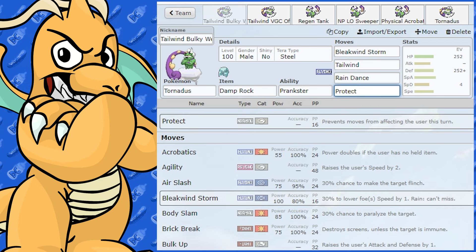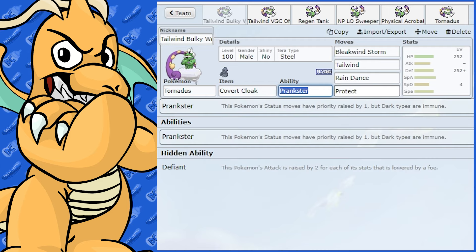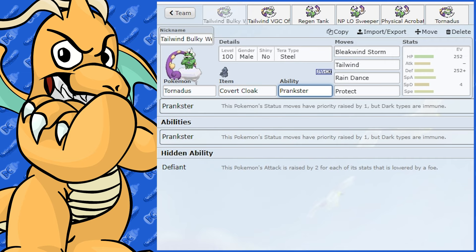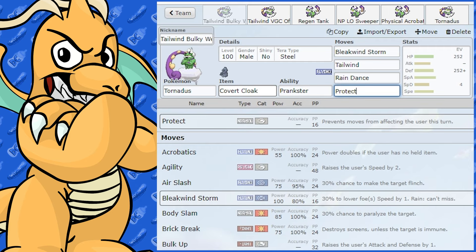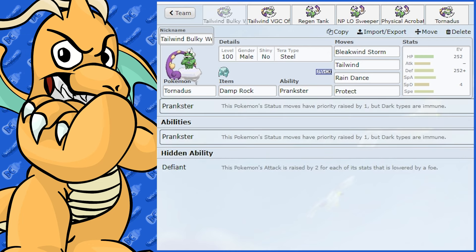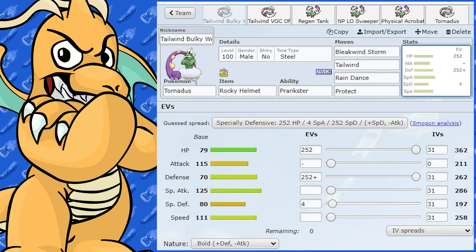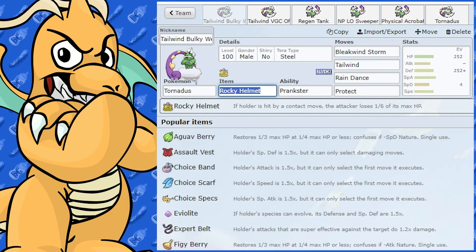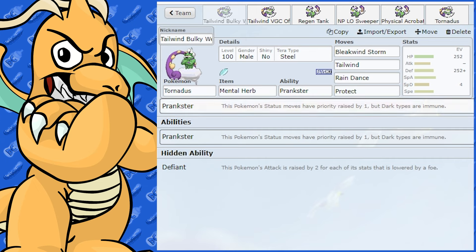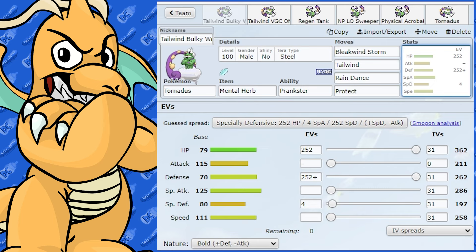I like Protect because it saves you from initial moves like Fake Out, and since you'll be going first with Prankster anyway, you don't have to worry about running Covert Cloak. Damp Rock is definitely a good item. Rocky Helmet wouldn't be too bad either for some extra damage. Mental Herb is another option — if you get Taunted, you'd only be able to use Bleakwing Storm, so Mental Herb prevents that. Those would be the best competitive items for this build.